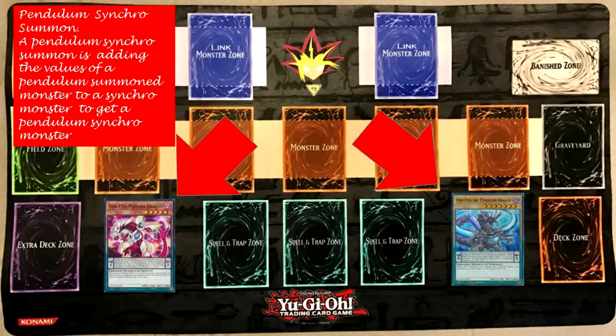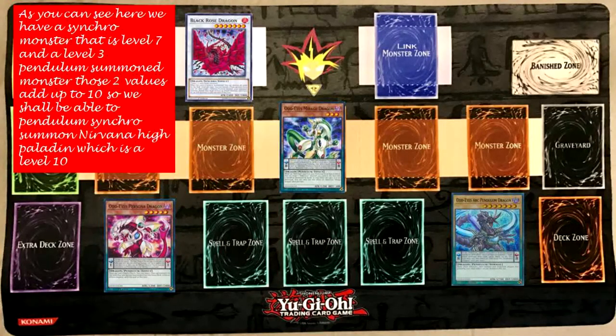A Pendulum Synchro Summon is adding the values of a Pendulum Summon monster to a Synchro Monster to get a Pendulum Synchro Monster. As you can see here, we have a Synchro Monster that is level 7 and a level 3 Pendulum Summon monster whose values add up to 10. So we shall be Pendulum Synchro Summoning Nirvana High Paladin, which is a level 10.